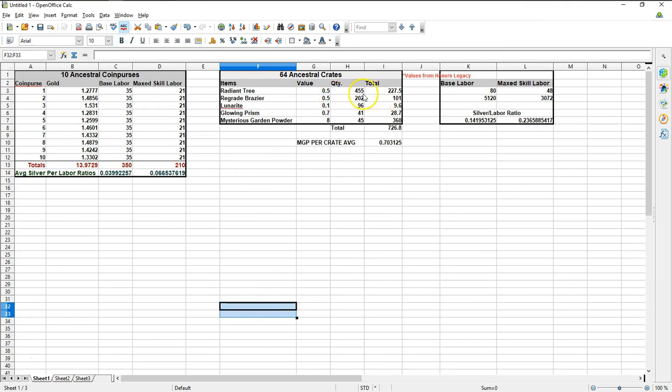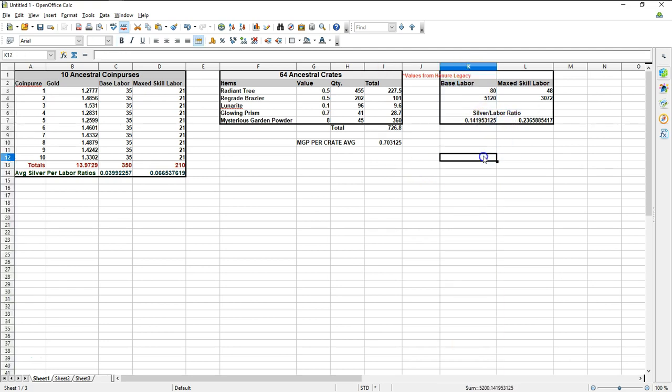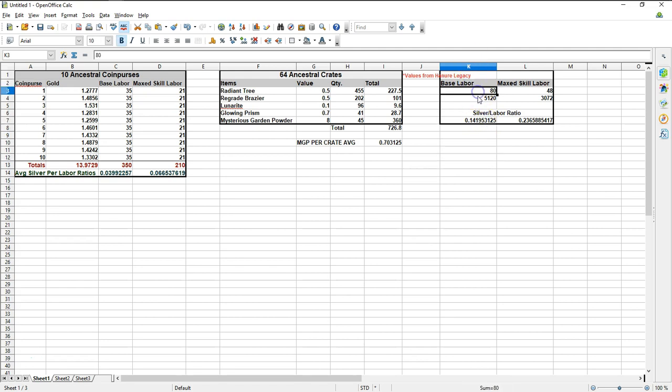From 64 ancestral crates we got a total of 455 trees, 202 braziers, 96 lunarite, 41 glowing prisms, and 45 mysterious garden powders. The total gold based on average values on my server, Hanor Legacy, comes to 726.8 gold. The silver-to-labor ratios show that with no larceny labor reduction you'd get about 14 silver per labor point, while someone like myself at max larceny can enjoy a return of about 23 silver per labor point.